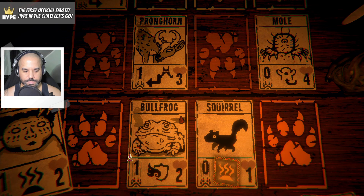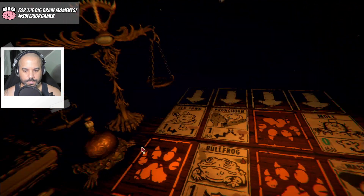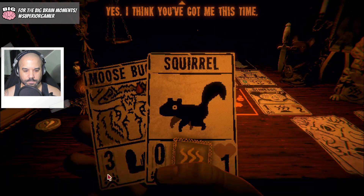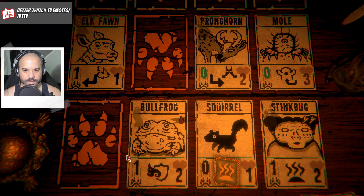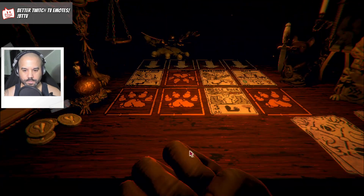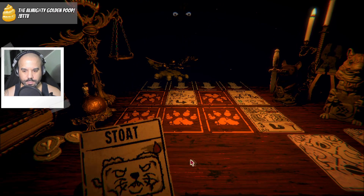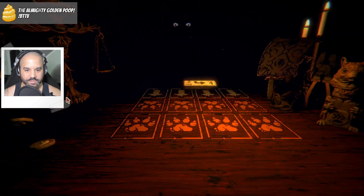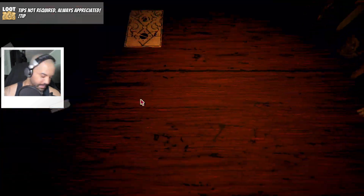Bullfrog. He got sacrificed — didn't seem to do anything for us. He's gonna do damage to both of those. That's one damage. Let's get him in here. I think you've got me this time — he's doing three damage. Let's just wreck him, play the moose buck. Maybe that was a bad choice. Yeah, we don't seem to have had him that time. Oh, he put his hand out — I didn't see that he was giving up.